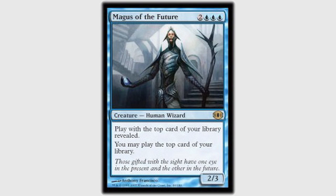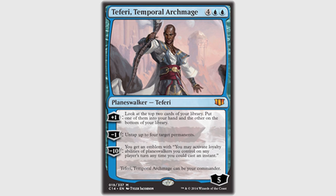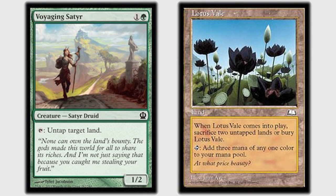Turn two — Dan — I drew the Magus of the Future that I knew was there, played an Overgrown Tomb, took the shock, and cast a Voyaging Satyr. We're on curve, getting our mana dorks out there — ahead of the curve really. My turn three — Tau — I ended up drawing an Arcane Denial. I thought a moment about playing the Phyrexian Metamorph to copy the Voyaging Satyr, but decided it wasn't high-impact enough at this point. I'll leave up the Arcane Denial even though I don't expect to counter anything this early. I had the Lotus Vale in my hand already — I wanted one more turn to go by before I see what I copied. It was definitely a more conservative play to wait and see what we cast, because we were getting to points in the game where we might start dropping more beefy things to target with the Metamorph.